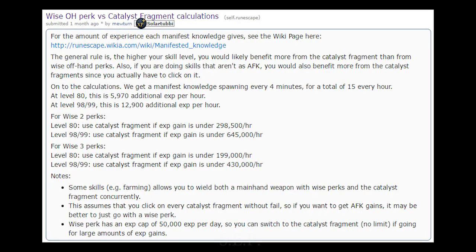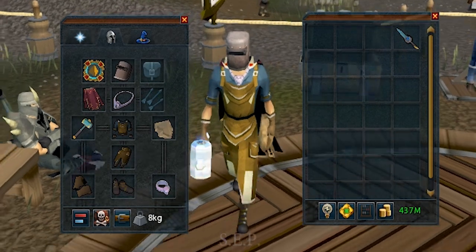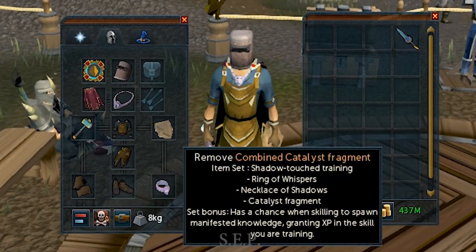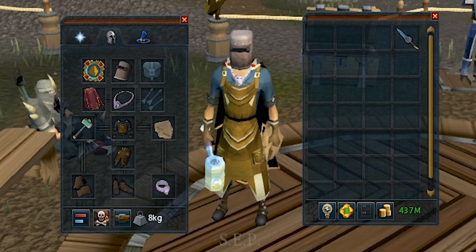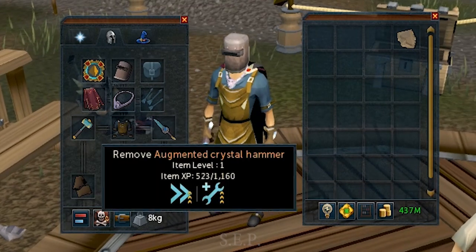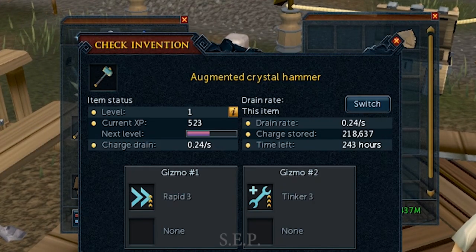I really think Tinker 3 has not much use and it is better to perk your hammer with Rapid 3 and Wise 3 instead, while having your combined catalyst fragment on your offhand. But for me, I prefer Tinker 3 because it has unlimited XP gains while Wise 3 caps at 50k bonus XP a day. So what I will do is prefer Rapid 3, Tinker 3, and put Wise 3 on my offhand crystal dagger instead.